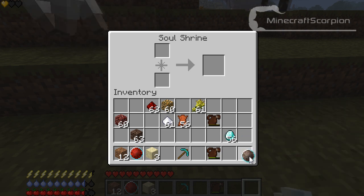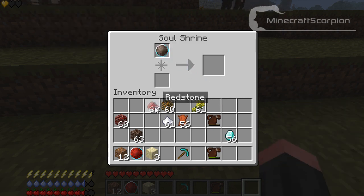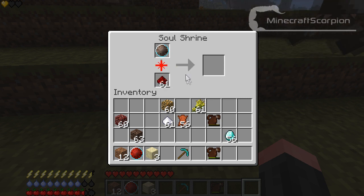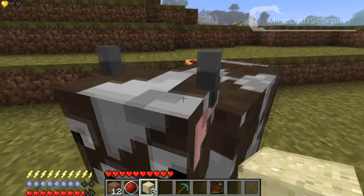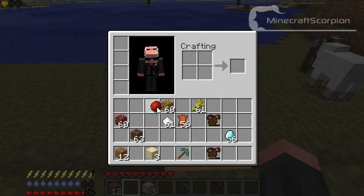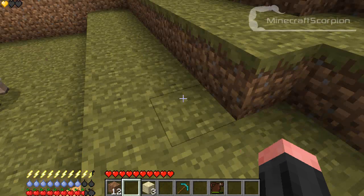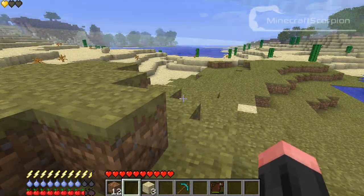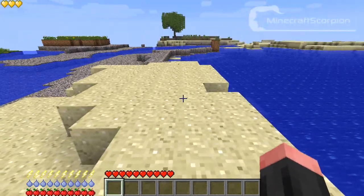To activate it, you place redstone into the soul shrine, but it needs a full 64 redstone — an entire stack of redstone dust — to get activated, so it will take a long time. But if you have the activated soul orb in your inventory, you should be able to die without losing those extra hearts. That's basically what this mod is all about.